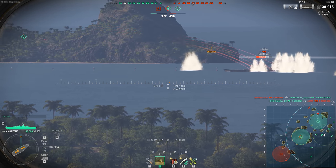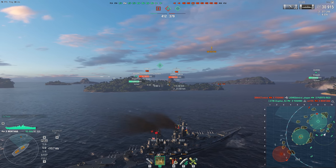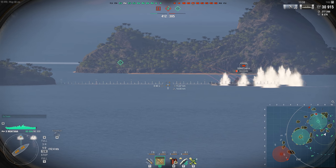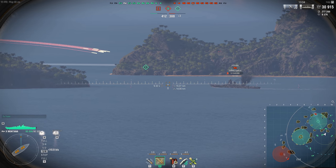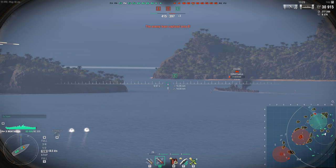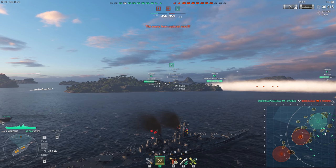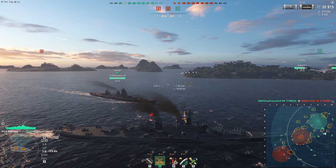From Tiers 5 through 7, American battleships are super dreadnoughts. They're very slow, have large guns for their tier, and they're quite tanky. Most of the American ships are quite hard to citadel. Colorado and New Mexico especially are pretty dang tanky.